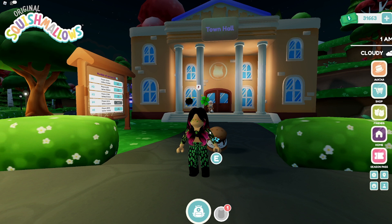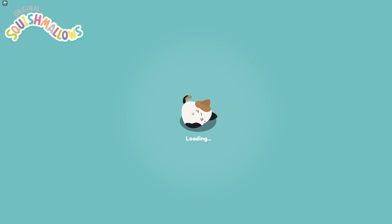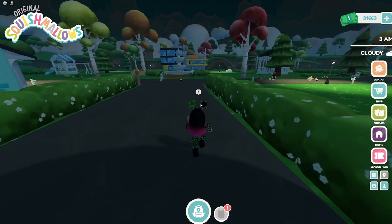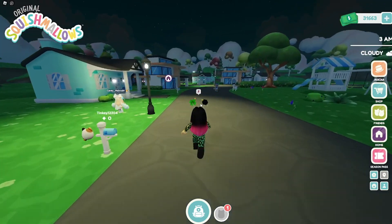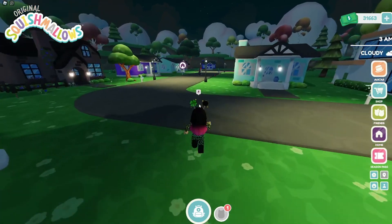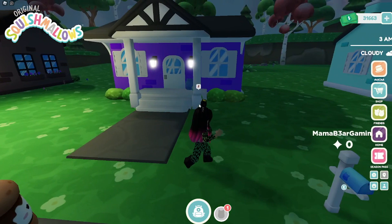I want to show you what the houses look like. So you click on the home button, you're gonna go home, and then you're gonna follow the little home sign all the way to your house. So this is my home.